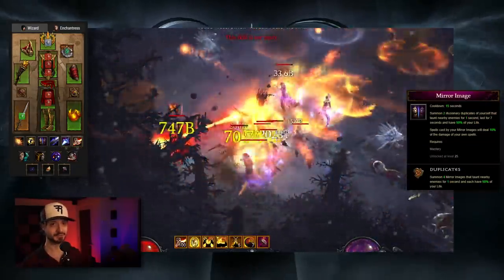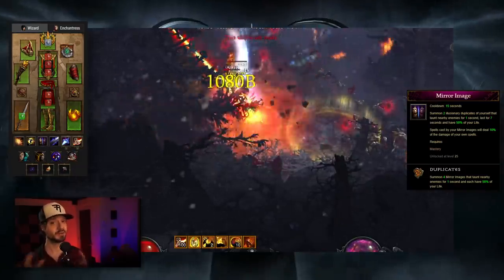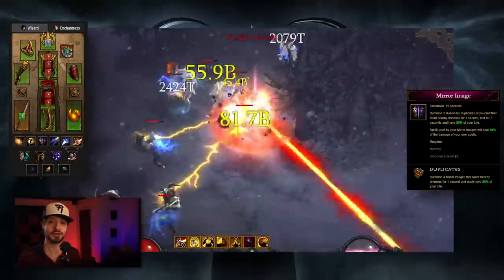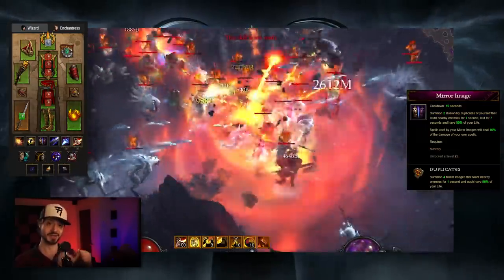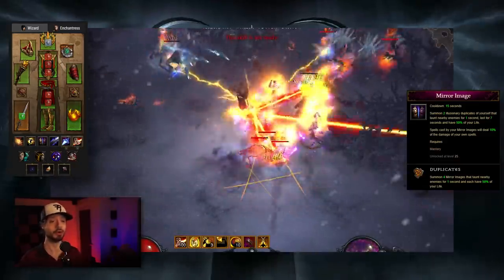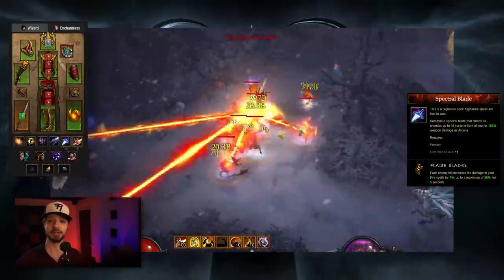Mirror Images Duplicates — on a 15-second cooldown, the Duplicate rune lets you summon 4 Mirror Images. They taunt nearby enemies, last for 7 seconds, have 50% of your life, and cast spells on your skill bar. Those spells only deal 10% of your damage, but who cares — because they're applying Firebird's damage. So we're going from 1 of you applying the Firebird's 6-piece bonus to 5 of you applying it. The last skill we want to take — and the one we really want our Mirror Images casting — is Spectral Blades Flame Blades, also taken for up to 30% increased damage.